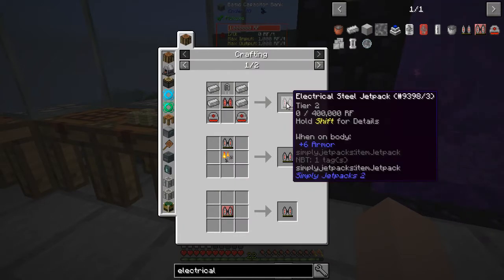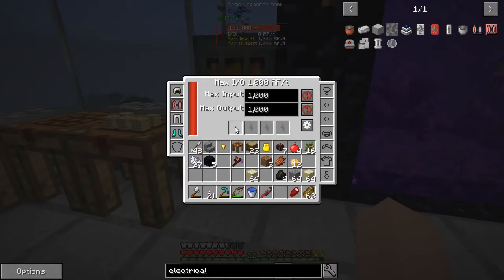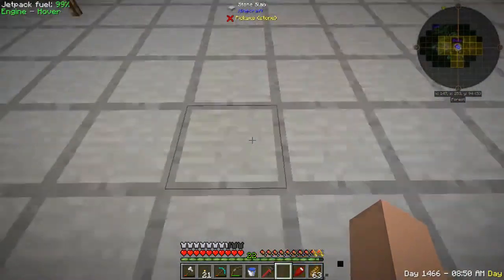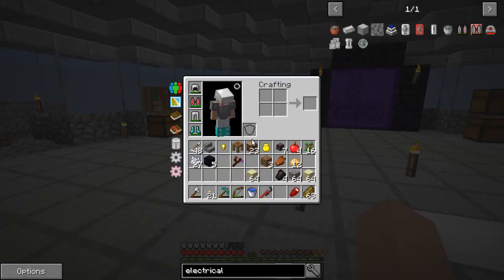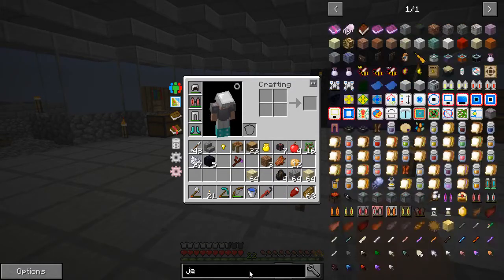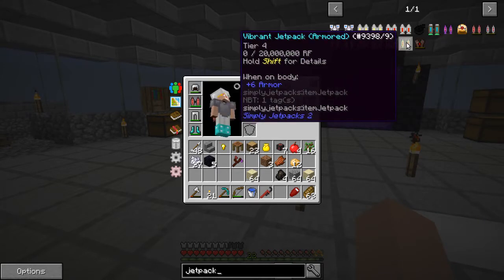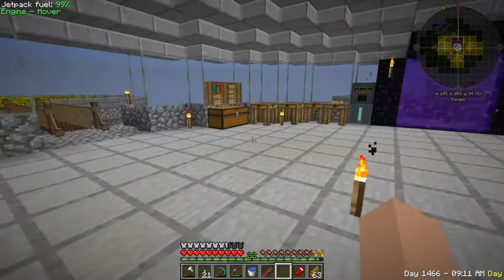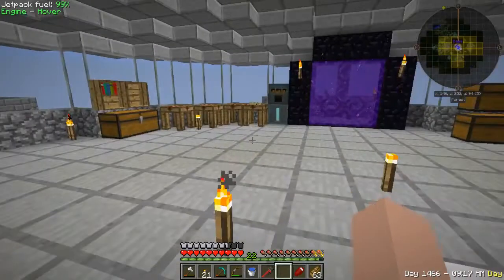That will go a lot longer. Plus, when you're in hover mode you don't fall as fast. With this one here, if I fly up and let go, I fall pretty rapidly. As you upgrade these things, you fall a little bit more slowly. Once you get to the top tier — like if we get all the way up to the vibrant one — you basically don't move at all. You just kind of sit right where you let go of the spacebar. So those are a couple of things we want to do today.